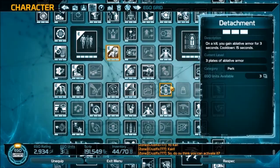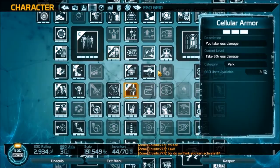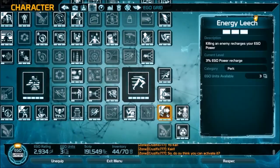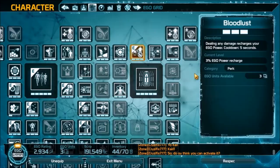Detachment — on a kill you gain a blade of armor for 3 seconds — is more survivability when your decoy is down, as well as Fortitude to increase your health 15% base health, and armor perks so you take less damage. Energy Leech — killing an enemy recharges your EGO power 3%. And Bloodlust — dealing any damage recharges your EGO power cooldown by 5 seconds, 3% EGO recharge rate.